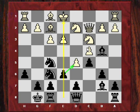First, Agard used the e-file with a fantastic move. Can you spot it? I'll give you 5 seconds. The move Agard played was a spectacular knight sacrifice — knight takes e3.